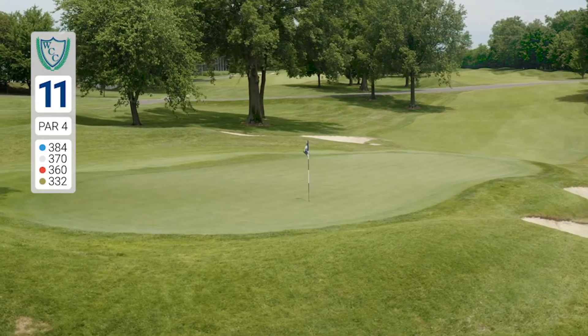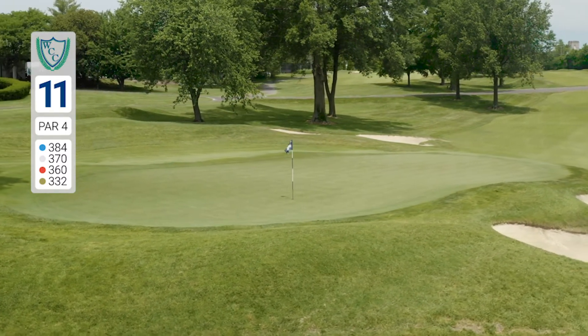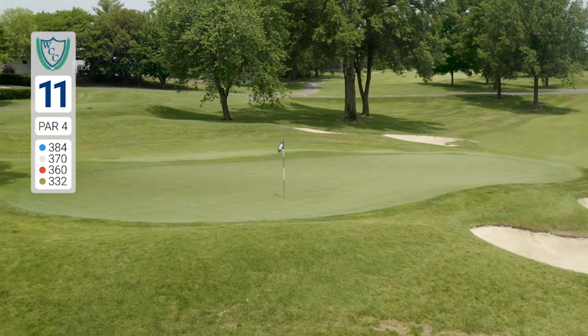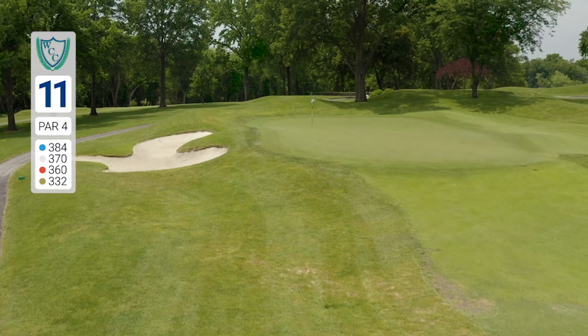A front pin placement makes for a tough downhill putt from the center of the green. The left deep greenside bunker and bent grass collection area to the right will test your short game skills if you don't hit the green in regulation.